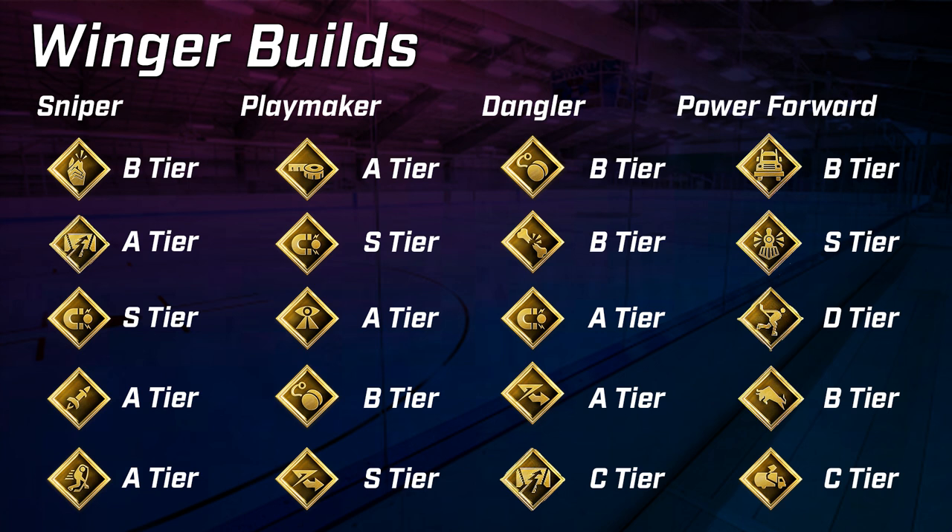The power forward builds are interesting. Unstoppable Force is a very good zone ability — anyone running a power forward should be using it. It's also very strong as a superstar ability. Big Rig, when used in the right situations, is good but very niche, which is why it's B-tier, same as Truculence. Truculence is only available in certain player builds and only really works as a hitting ability, so it doesn't apply in other situations.